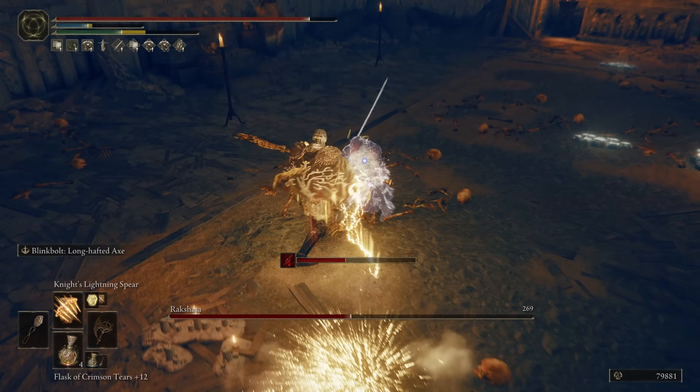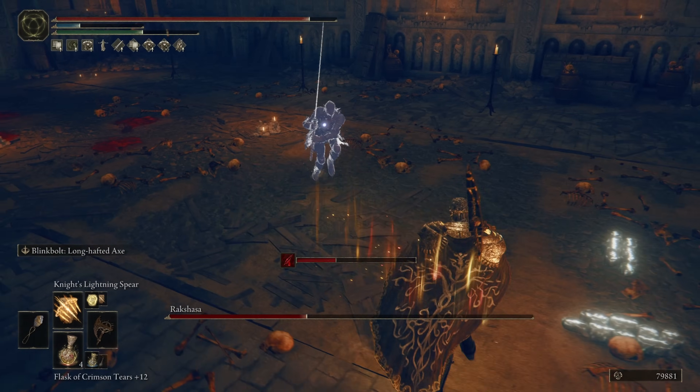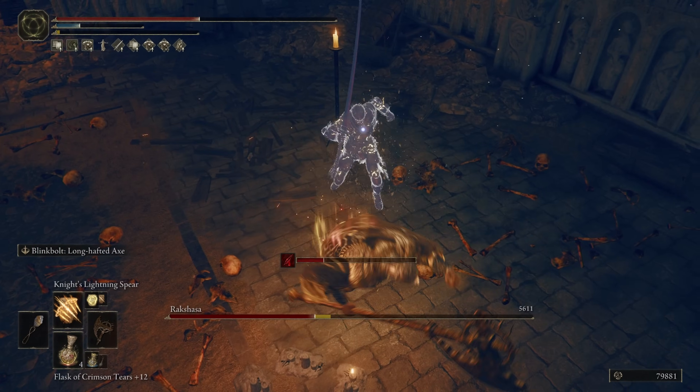Once you fully upgrade this axe, it's going to scale with a B in strength and a D in faith, which is very good. On our offhand, we have the Death Knight's Twin Axes, which is scaling with a C in strength and faith, and is exactly why these weapons work so well together — we're getting a double dip with both of these weapons scaling with just about the same stats.